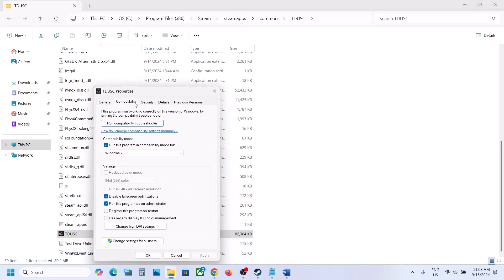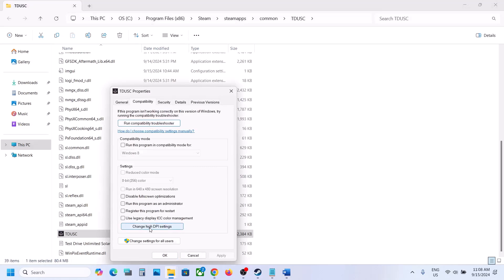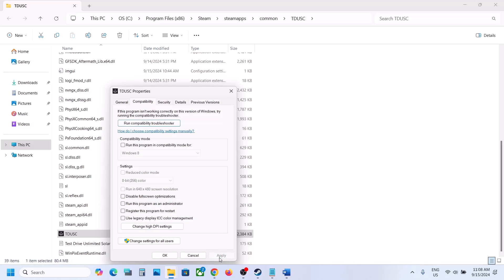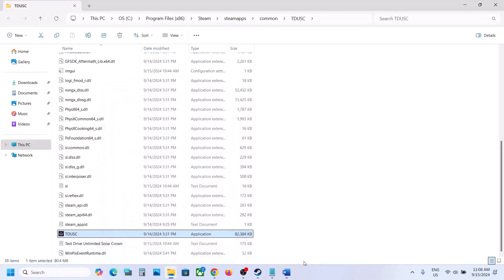If none of those compatibility options work, uncheck those boxes, hit Apply, click OK. Then right-click, go to Properties, go to the compatibility tab, click 'Change high DPI settings', and check the box which says 'Override high DPI scaling behavior', select Application, click OK, hit Apply, launch the game and check. If still not working, uncheck this box, click OK, Apply, OK, and follow the next step.